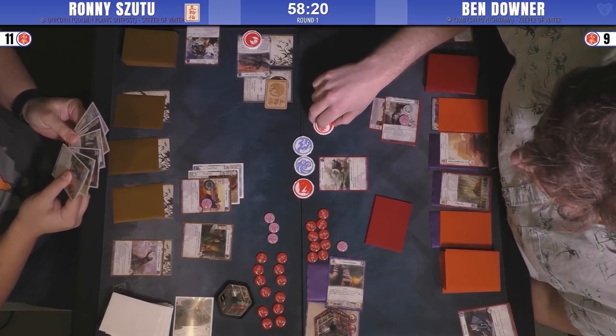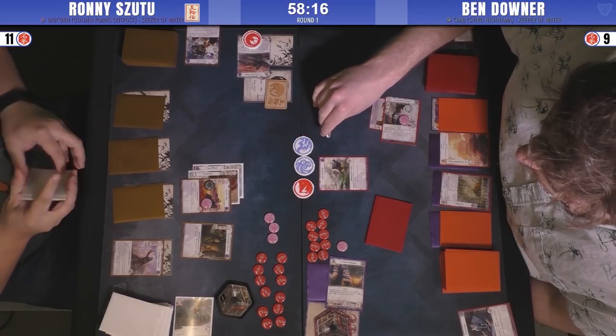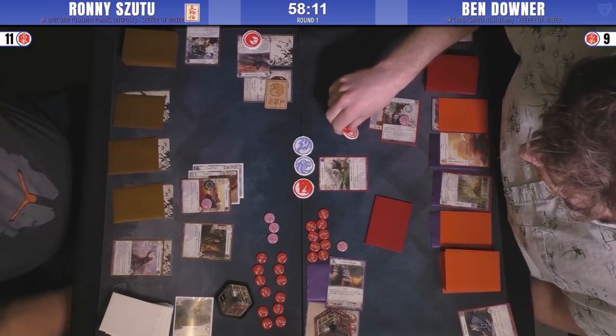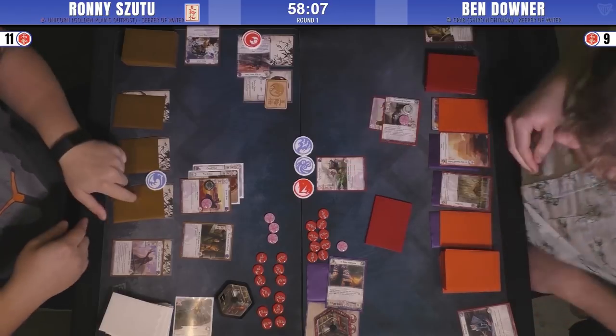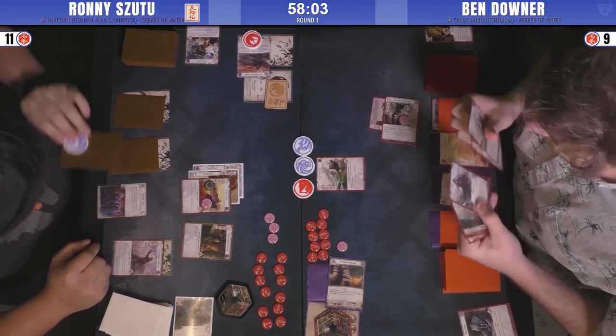Ben is going to poke the Water Ring — probably going to be a political fight. If he wins it, it lets him ready the Borderlands Defender to defend against the second attack. A lot of it is also just forcing a bigger character to defend, or allow the Defender to ready in.